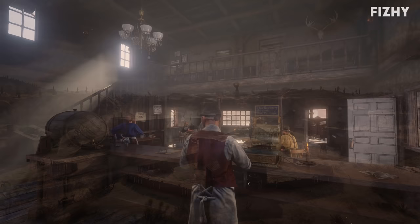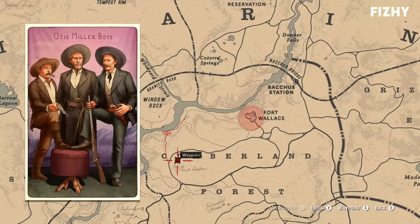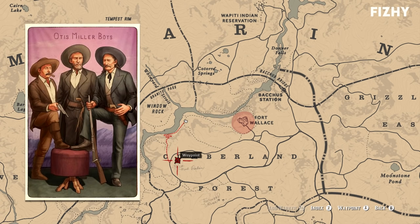In the Tumbleweed Saloon, the bartender will state that Frank Heck was gunned down inside that saloon. Whether or not that's actually the case is debatable — we never encounter Frank Heck, leading us to believe he is probably dead.